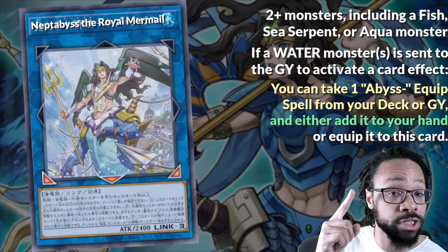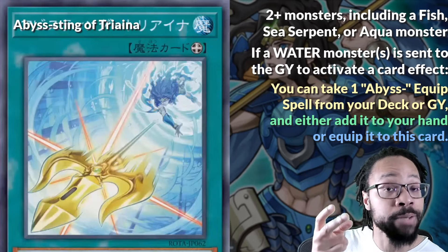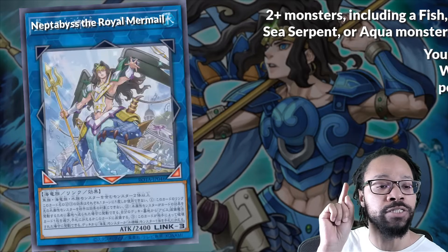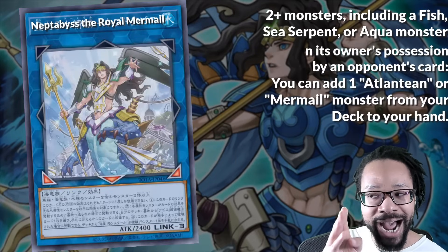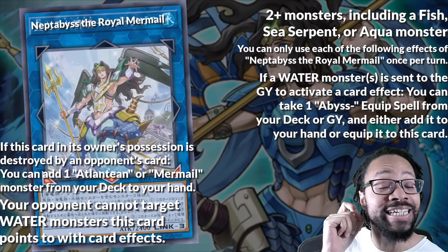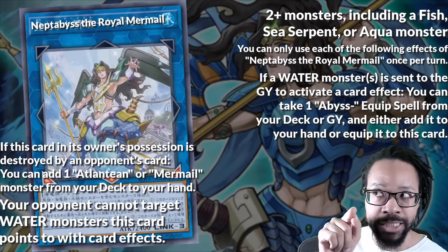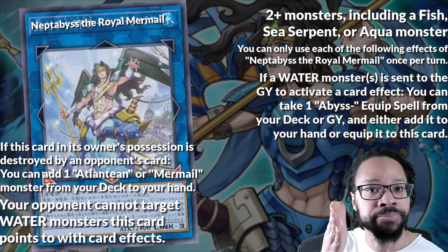Now back to Link the Abyss — he searches or equips the Hemi, Abyss equips, protects monsters he points to from targeting, but doesn't protect himself, and searches when destroyed by your opponent. It's a good thing you don't need to use three actual materials to summon him, cause that would be a waste of three actual materials. Y'all feel the same way, and don't act like you don't!